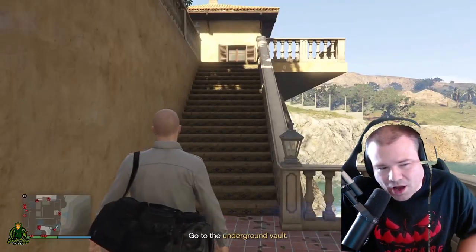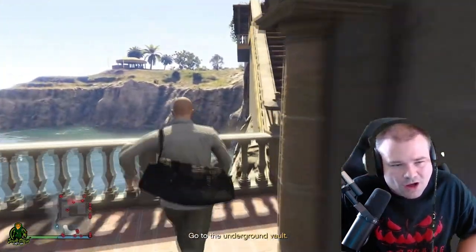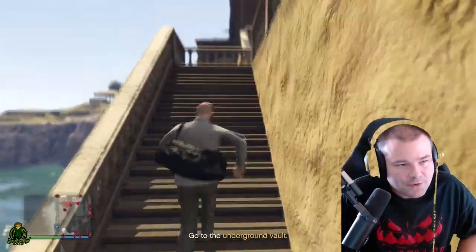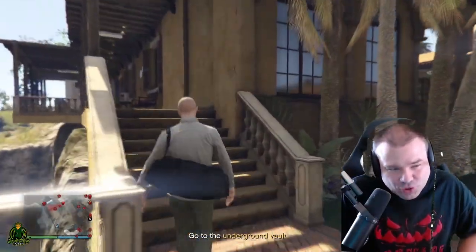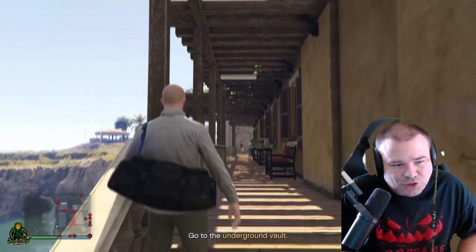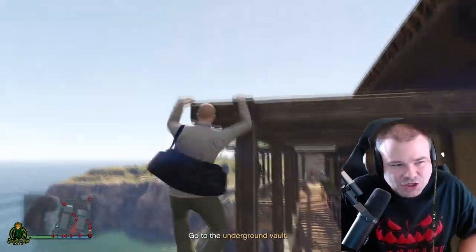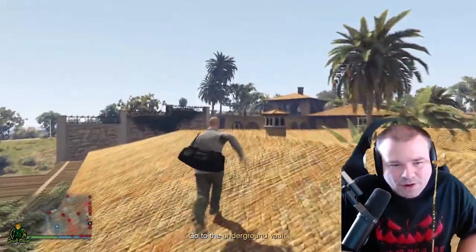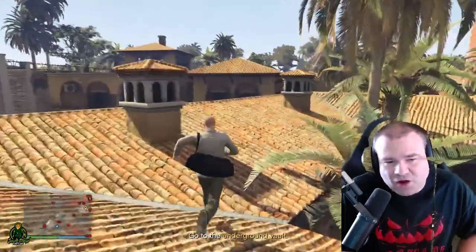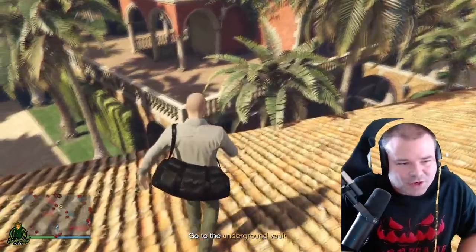Once you get out you're gonna want to turn around and go this way, then walk up these stairs. Now you're gonna have to be very careful here because you can jump off the edge, but if you do this right you're gonna love life. Jump on that ledge, jump up over here, and then get on the roof. You don't have to kill anybody, you don't have to walk around in stealth.